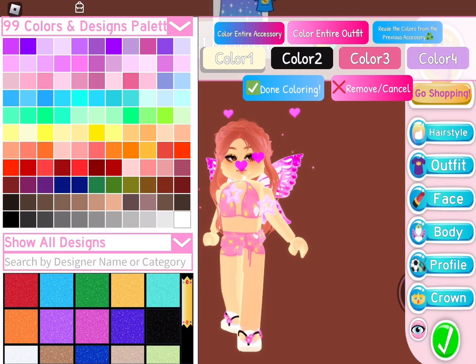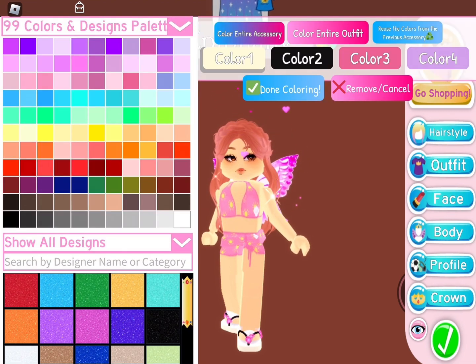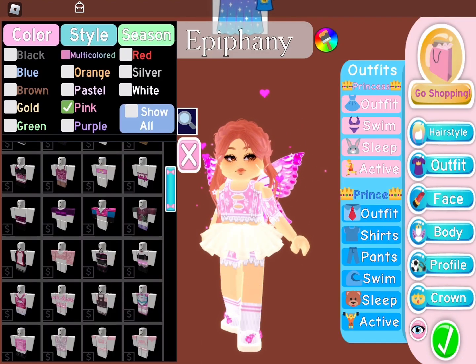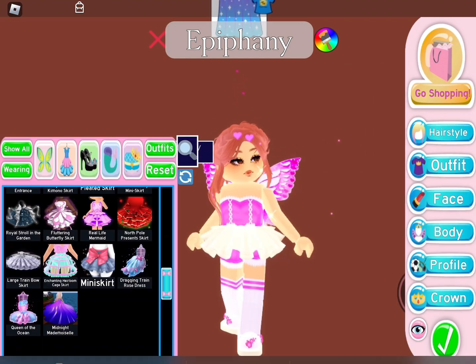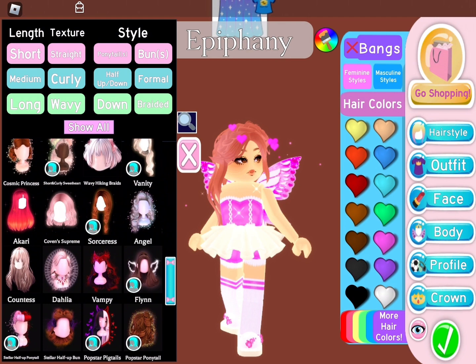Alright, the first outfit can be made with only 10,000 diamonds, so this is for newer players who maybe don't have as many accessories. I used the cheapest Valentine's wings, which were only 1,000 diamonds, the Cherry Blossom sandals which were 6,500, and finally I used the mini skirt which is 2,500 diamonds. I also used the free outfits in the dress-up catalog to match my wings.